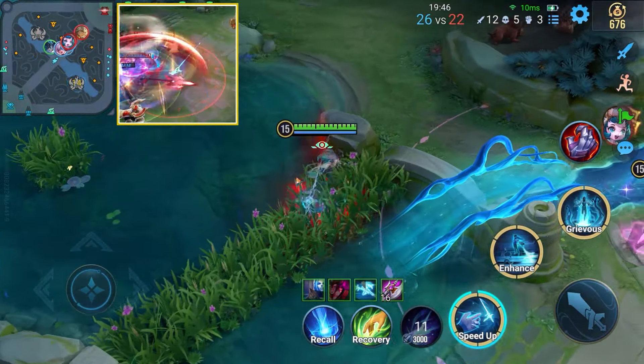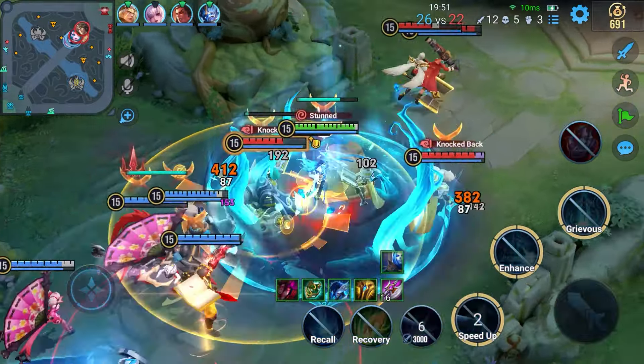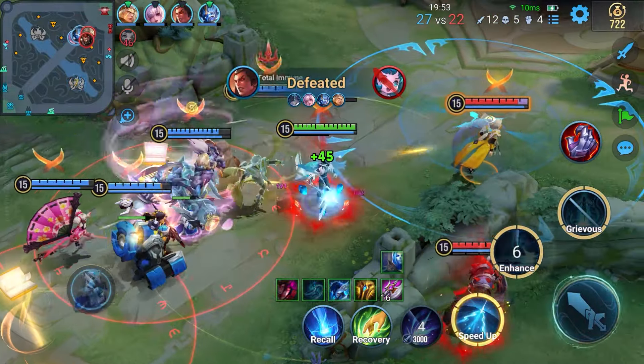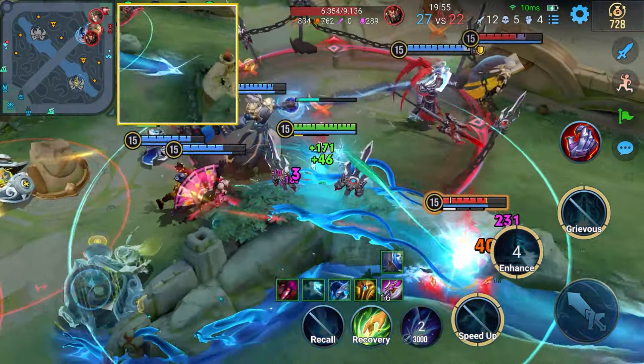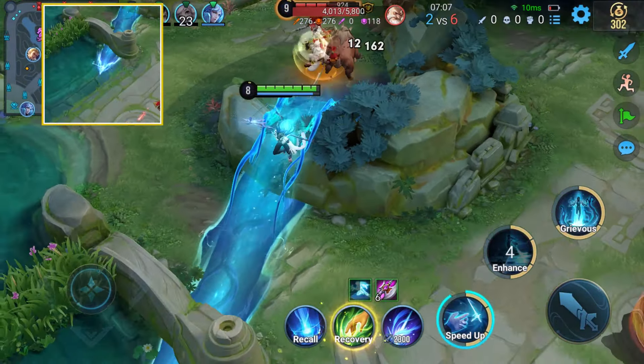During team fights, he should enter after enemies use their key crowd control skills and use the recovery effects from the ultimate and Skill 2 to poke enemies, then kill them with damage output from teammates. When being chased, use Skill 1 to ignore terrain and flee quickly.